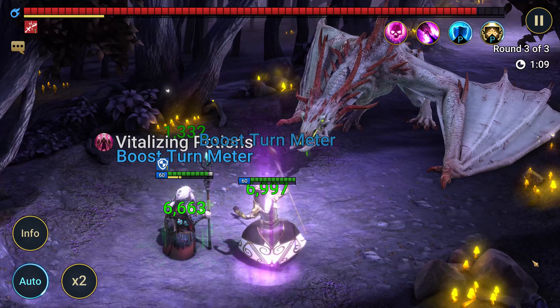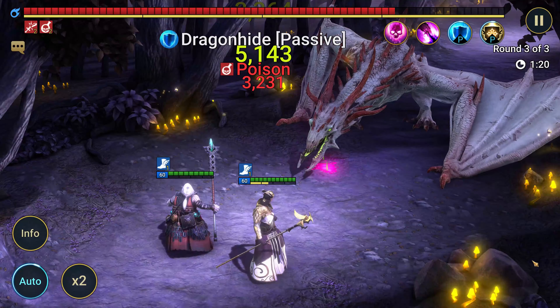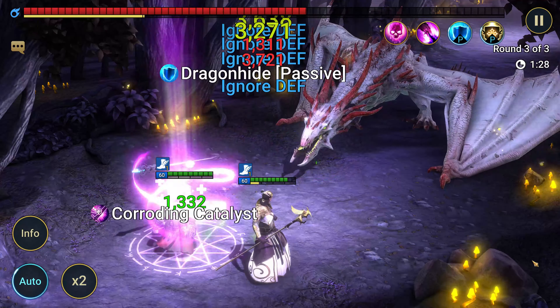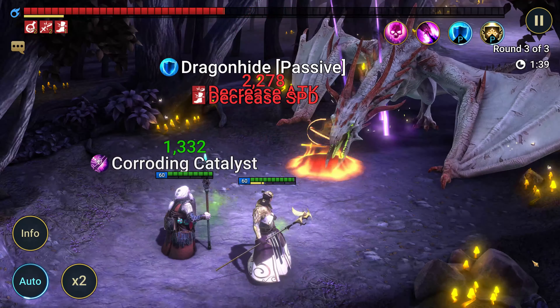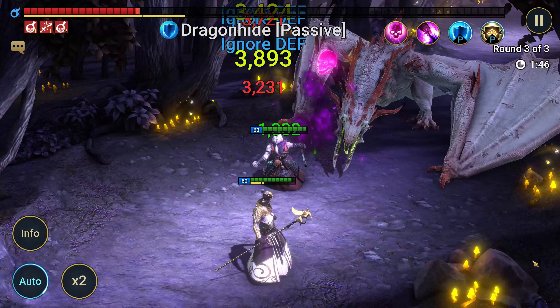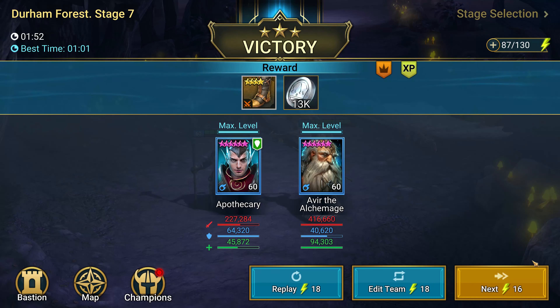This brings us to the end of the video. What do you guys think — do you think these two champions are worth building? Are they great or just okay? Personally, for rare champions, I think they are fantastic. I still use Apothecary in many areas of the game because he's really useful. And so is Gramps, especially in Faction Wars — I almost forgot to mention that he's definitely going to help you out there. I'm also curious to see if I can use Gramps and all epics to push through stage 21 — if I can, I'll definitely upload that video. I hope you guys enjoyed this video, let me know how you feel about these two champions. Like always, please enjoy the rest of your week, take care, be safe, and I'll catch you on the next one. Peace.